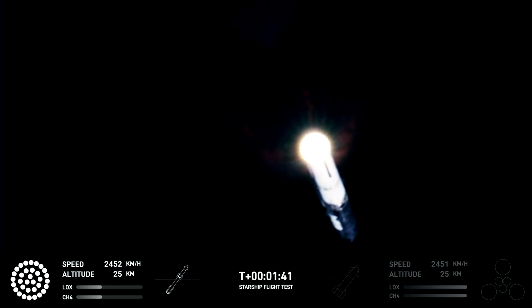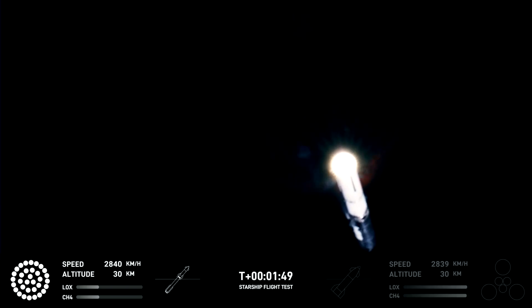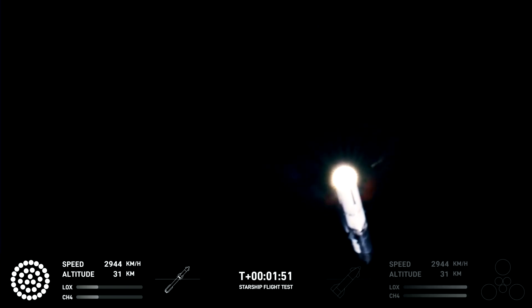At the same time, the three engines that are still firing on Super Heavy will flip the booster around. Ten more engines will ignite for the boost back burn, putting the first stage on path for a splashdown in the Gulf of Mexico.